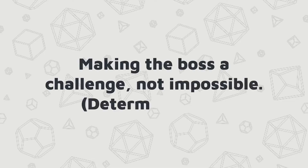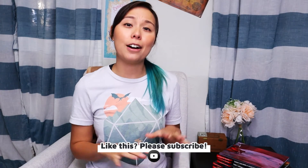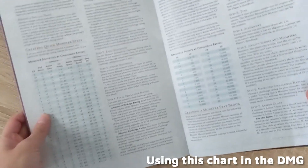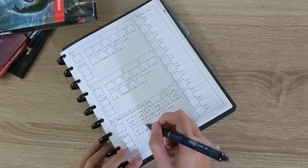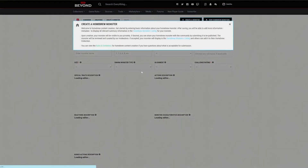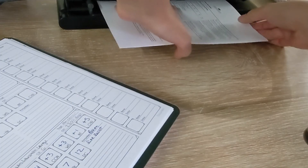Gotta let them at least try. It's time to determine what the CR level is. We can do a whole video on how to balance encounters and make sure homebrew monsters are balanced accordingly. For now, I know I want my CR level to be around 5 or 6. I'm going to adjust the AC and the HP and bump them up a little bit. Once that's all done, you can throw it into a service like D&D Beyond and get a very beautiful stat block that you can print out and add to your journal.